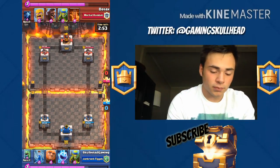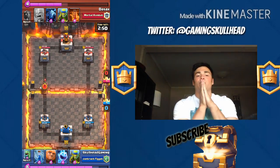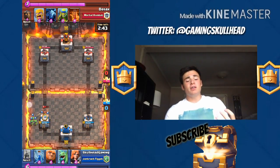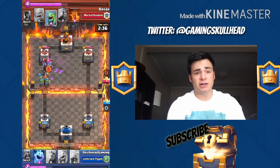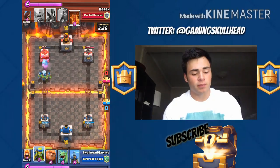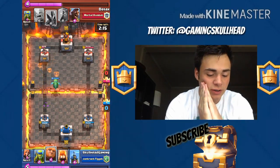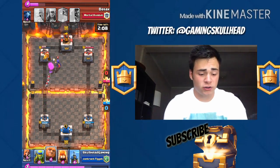Again, the Lava Hound. It's interesting to counter this deck. What you need is a Zap, a Musketeer. I'm just going to speed this replay up. As you guys watch this replay, just watch how — he has the Baby Dragon, the Witch, the Lava Hound, and a Poison. It's extremely hard to counter.